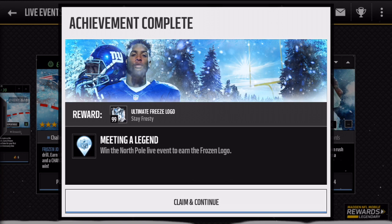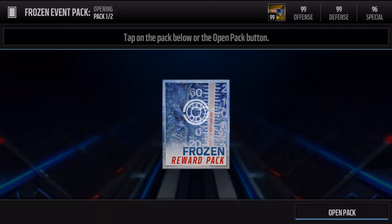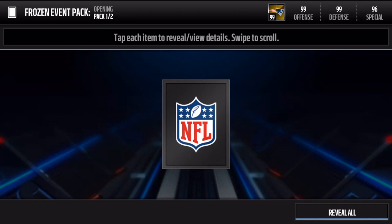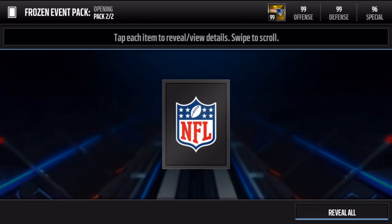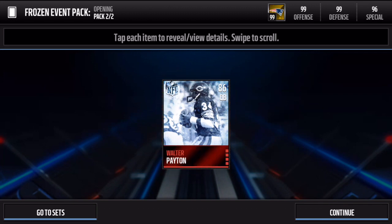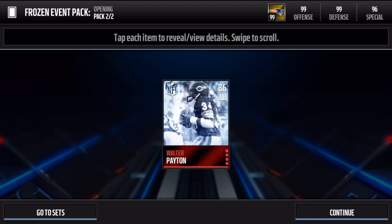We get out of the event and boom — we get the frozen logo! I absolutely give a huge thumbs up to this one, they did it great. Let's claim and continue, then see what we get in our frozen pack. We get a snowflake — those are actually really great because of the Christmas gift exchange. And our elite player: three, two, one — boom! We get another Walter Payton! Look at that — 95 speed, it's an unbelievable card.